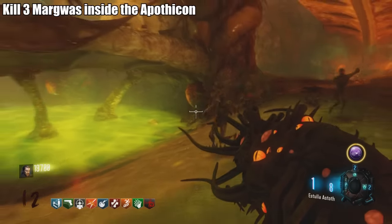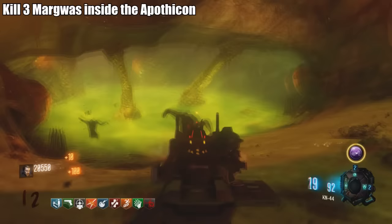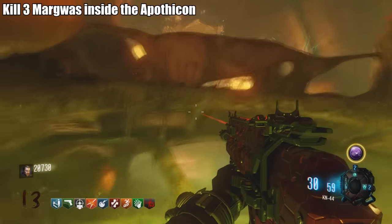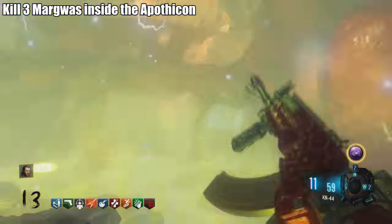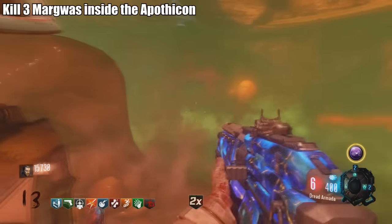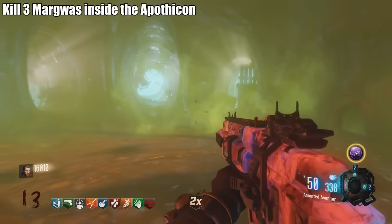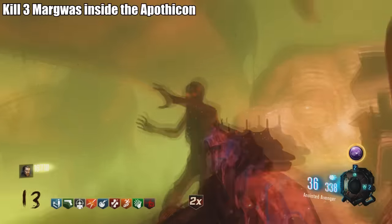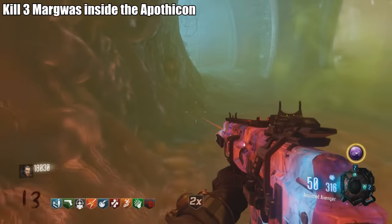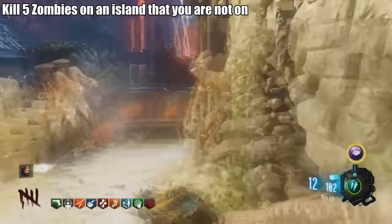Challenge: Kill three Margwas inside the Apothecan. It's kind of a pain. What I like to do is wait for a Margwa to spawn, then head over to the Apothecan and kill it there. Margwas don't spawn often and seem random — if they aren't spawning, try training in different parts of the map. Typically the first one spawns around round 12-13, but in this map they're more random. It'll take a while to complete this one.